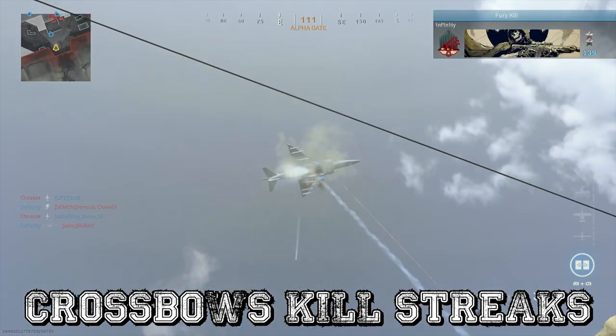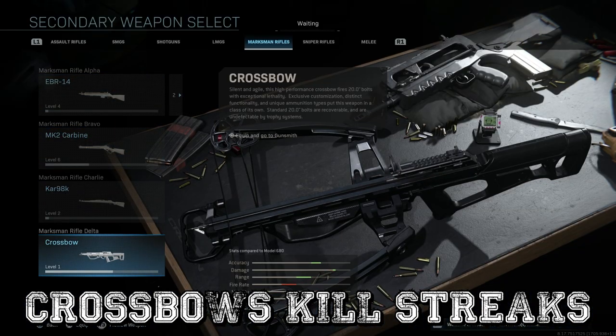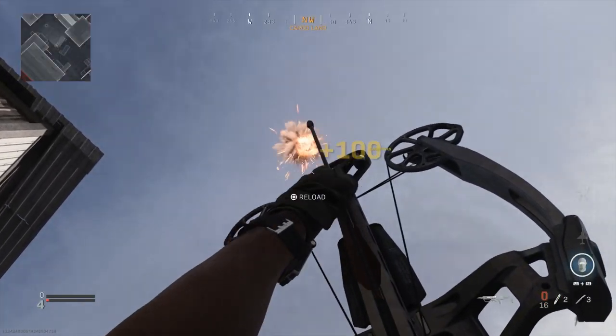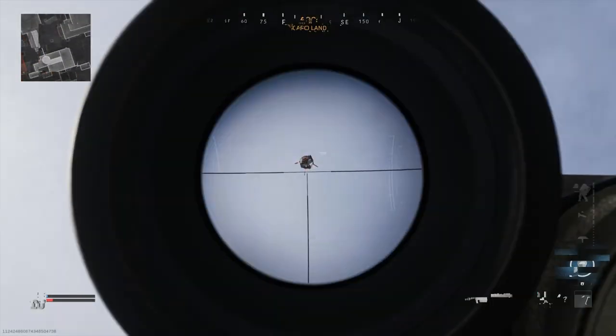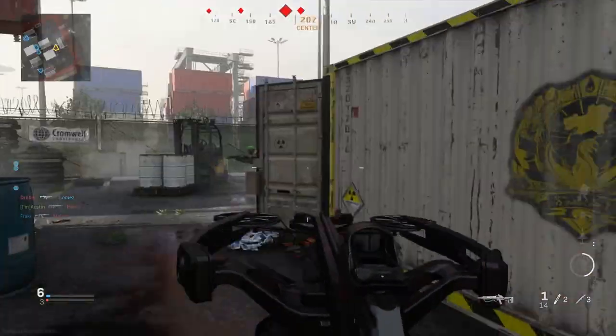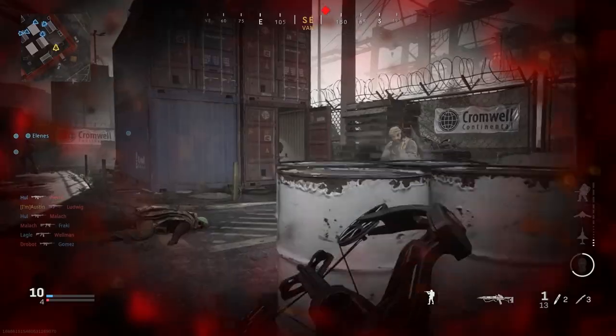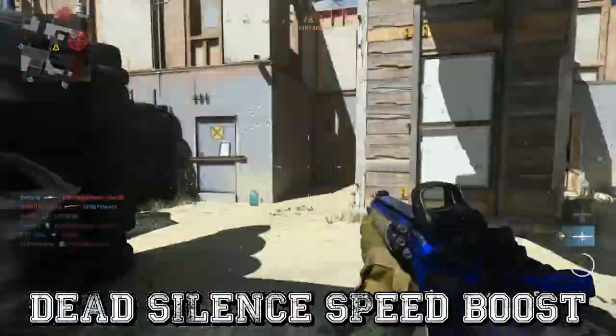Most might go with a launcher to take down enemy air support, but a better option might be the crossbow. With explosive bolts unlocked, it only takes one shot to take out UAVs and counter UAVs. It's noticeably quicker than waiting for a launcher to lock on, and it has the added bonus of being a real weapon you can use to fight back if someone tries to shoot you while taking down their killstreaks.